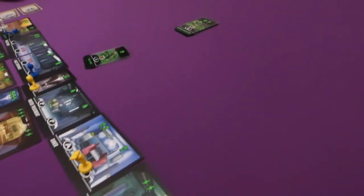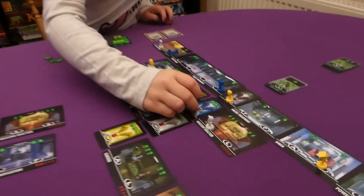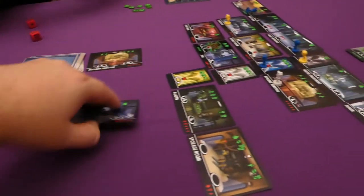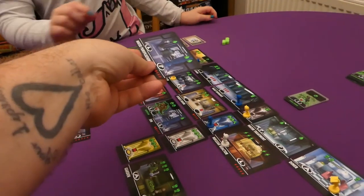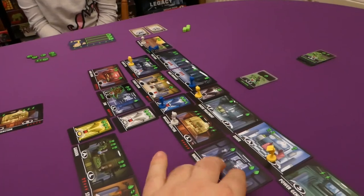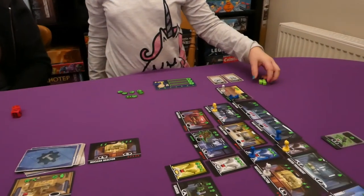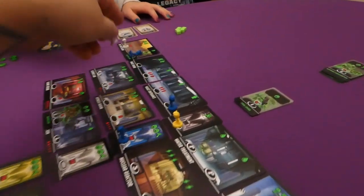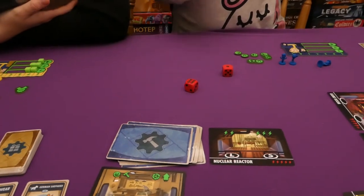There aren't many monsters left in the deck. Jess uses her last action to build another building — two happiness — spending three electric and two water, placing it on her floor. Workers are returned, and we roll for monsters: top floor is clear on seven, Jess's floor gets a Feral Ghoul on level five, my floor gets a creature on six, and Jade's floor rolls 10 — there's already a creature there so no new one.